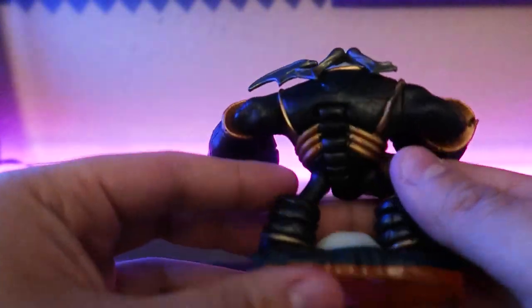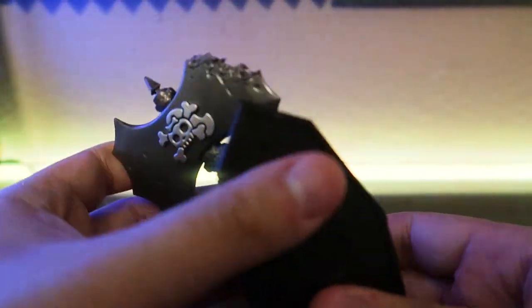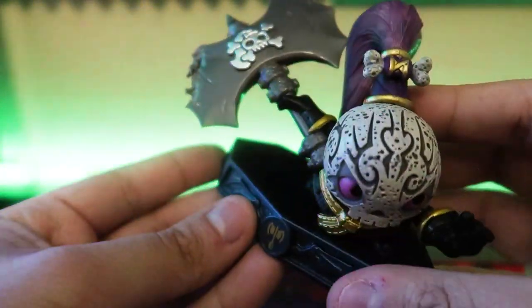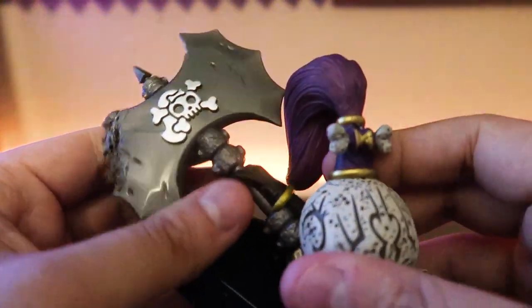Next up is Eye-Brawl — a Giant, and it's a little bit broken here. Next up is Chop Scotch, which is also slightly broken — it looks like a dog chewed it, it's nasty. I'm going to sell this one anyway since I already have Chop Scotch, so hopefully someone gets a discount.